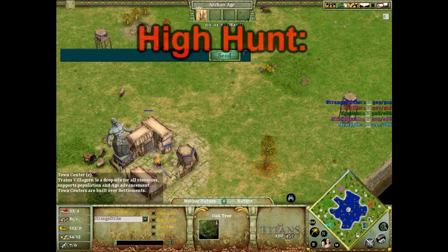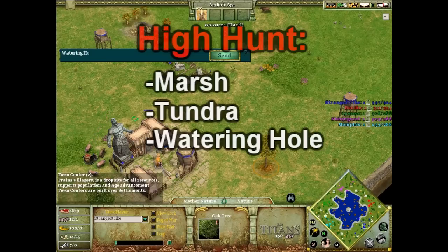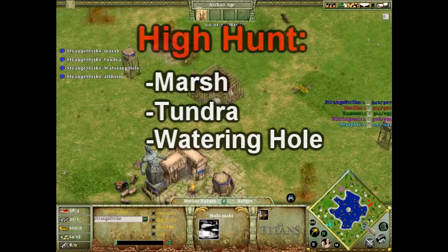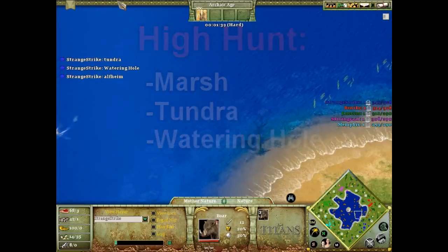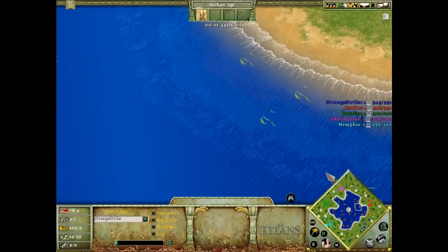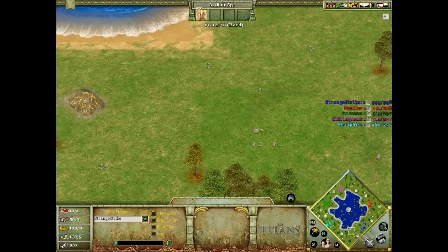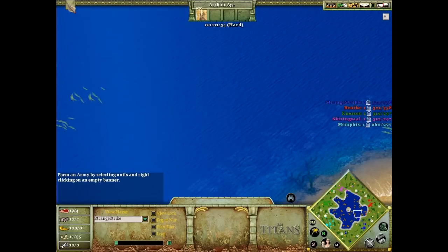High hunt maps — I'm sure you guys already know — include marsh, tundra, and watering hole. Those are the three main high hunt maps. They can vary; sometimes if you play Alfheim you start with high hunts right by your town center, but that's not considered high hunt — it's actually a water map. Savannah is debated, but I normally consider it a low hunt map just because you start with hunts around your base.